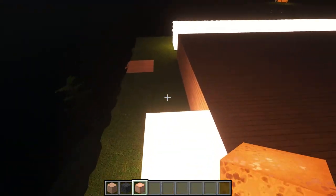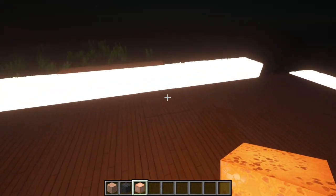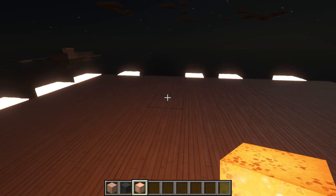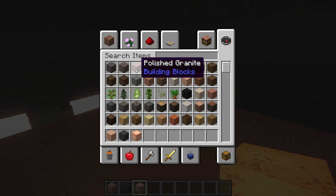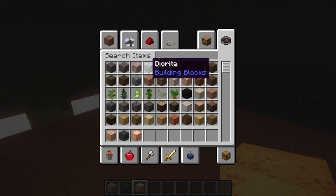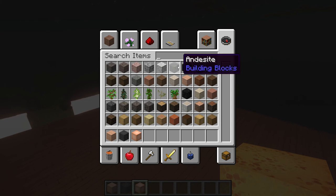Let's start putting up the walls. Let's decide on the material — polished granite, granite, diorite... I think diorite is good. Polished diorite should reflect the light nicely. Let's see how it looks.